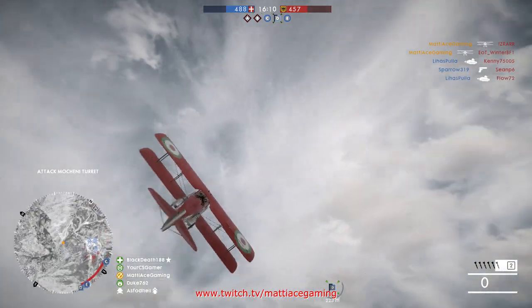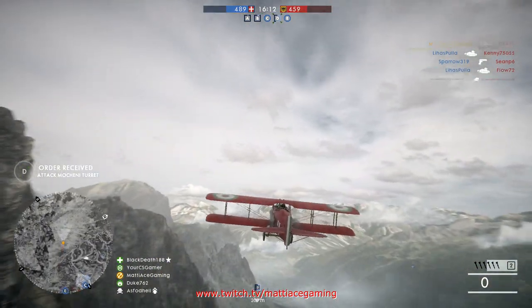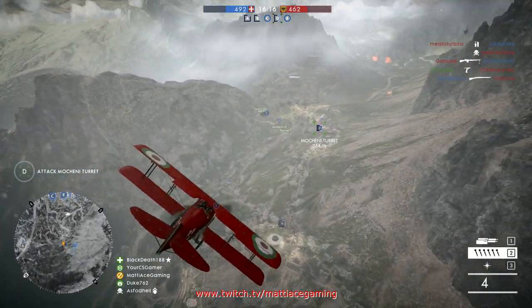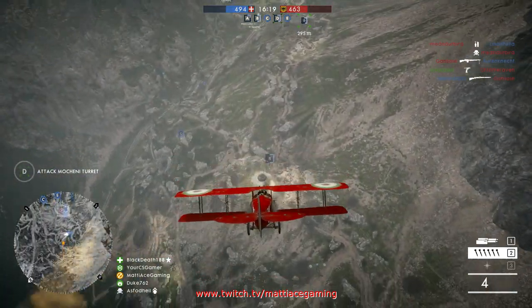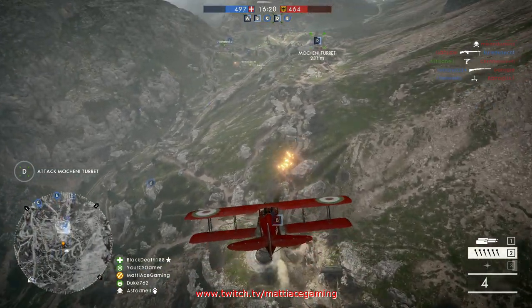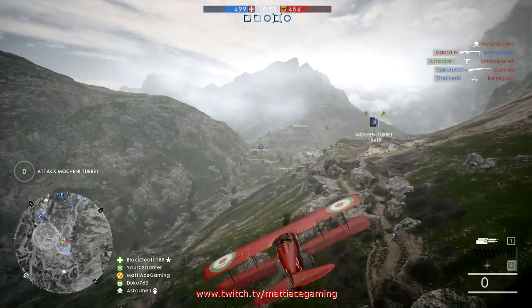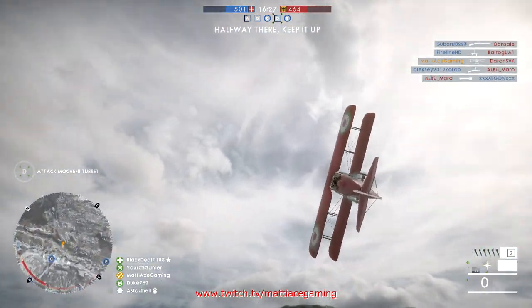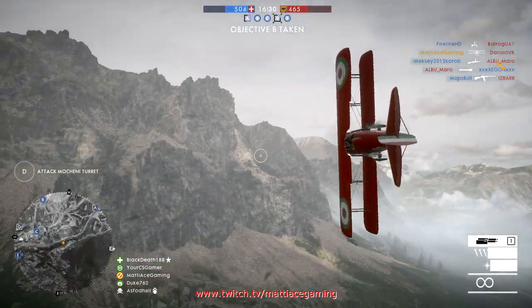Even if you end up flying in a direction that isn't going to get you straight above your enemy, you can actually kill them anyway. What you need to do is angle the plane so that the darts fly either to your left or to your right. In this case, my enemy was slightly to the right of where I was going, so I pulled to the left and the darts ended up hitting him anyway.